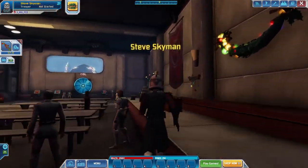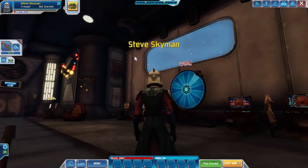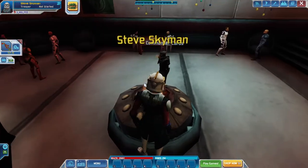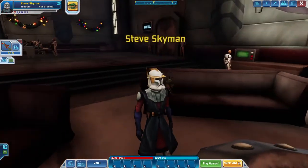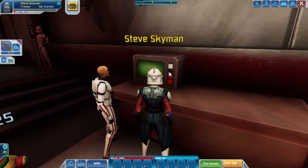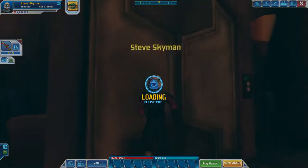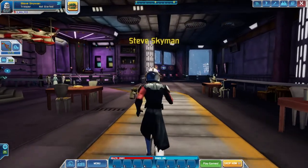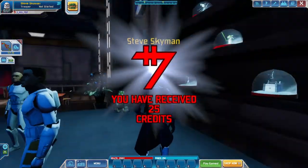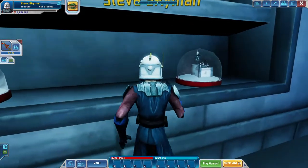I'm saving the best part for last, and that's going to be going outside to view Glitch City itself — you can probably skip to the end of the video if you just want to see that. Looks like it's even snowing outside too — neat. And there's even a little fire over here to give you that little warm homey vibe. Now let's take a look in the officer's club. Check that out — we got some snow globes. Love me some snow globes. So we have Ahsoka, Anakin, and Obi-Wan there.